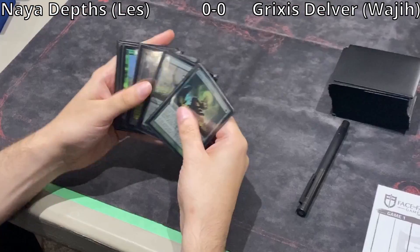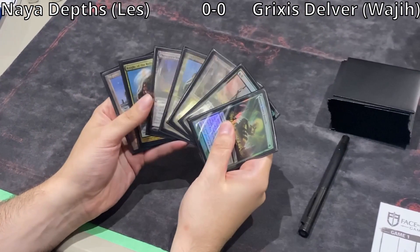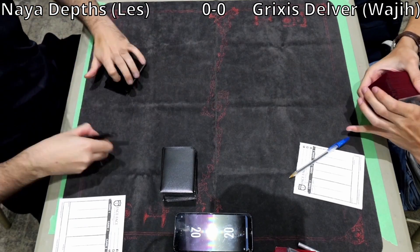We're going to have a look at Les's opening hand. It's 2 Night of the Reliquaries, Plateau, Thespian Stage, Yavimaya, Cradle of Growth, a Crop Rotation, and a Green Sun's Zenith. Looks like he's going to be keeping.